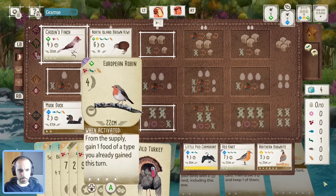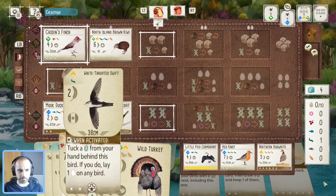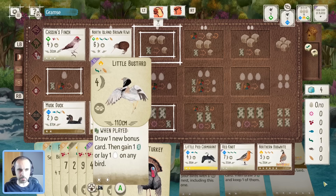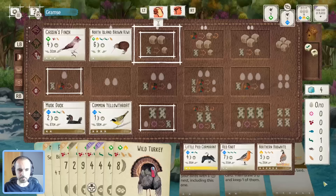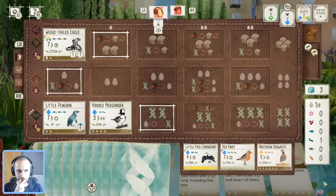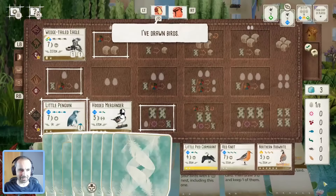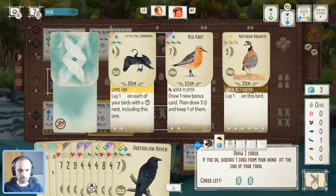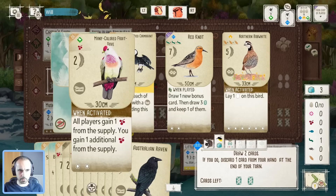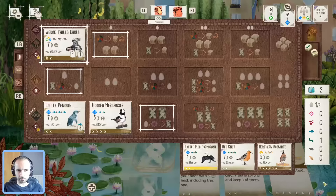Maybe we don't go for the Swift — thinking we can use the little Bustard when we play it to get an egg, which helps get another bird down somewhere. I might just draw a card anyway to give me more options for discarding in the forest and playing more birds. That should help out here. Now it's on eight — I really need to stop looking. Let's draw cards. The Aussie Raven could be an option, and the Many-coloured Fruit Dove as well.